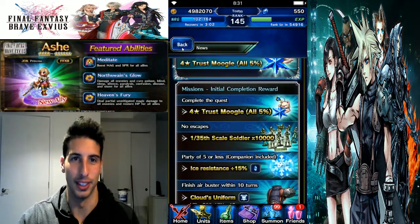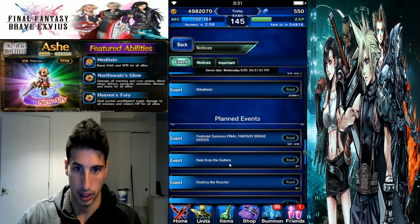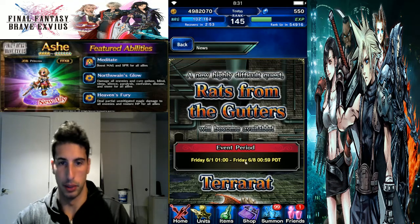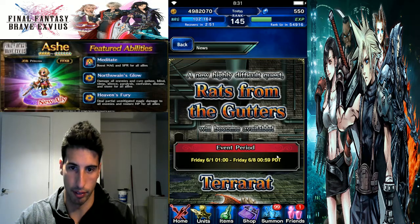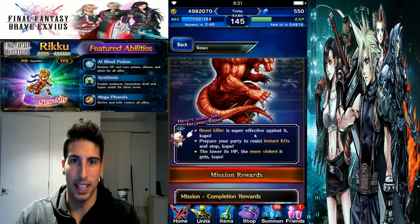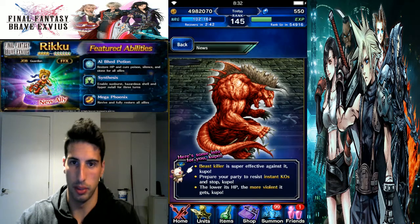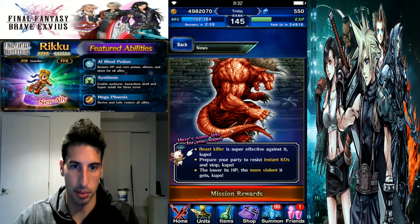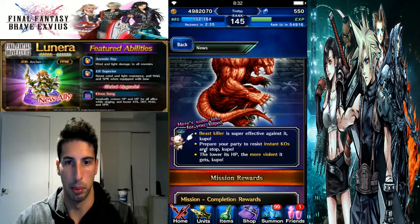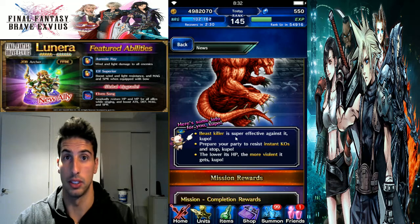Next one: Rats from the Gutters. That's another thing we'll be able to do this weekend. Event period starts Friday and finishes the following Friday. The Terror Rat — oh man, it's pretty rough. Some info: beast killer is super effective against it.